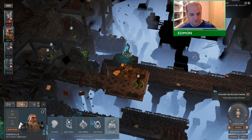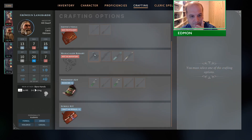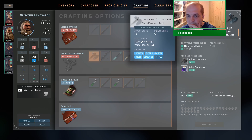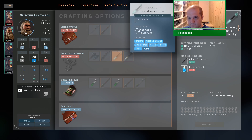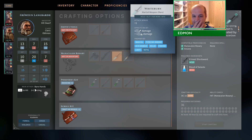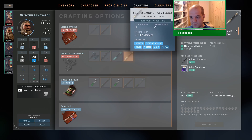One thing that is definitely cool is now we have everything that we need to craft this. An 8-to-1 plus 1 attack and damage bonus seems pretty reasonable. This thing is amazing — look at it. 1d6 plus 1d6 acid and an attack bonus of plus 1. That's pretty amazing.